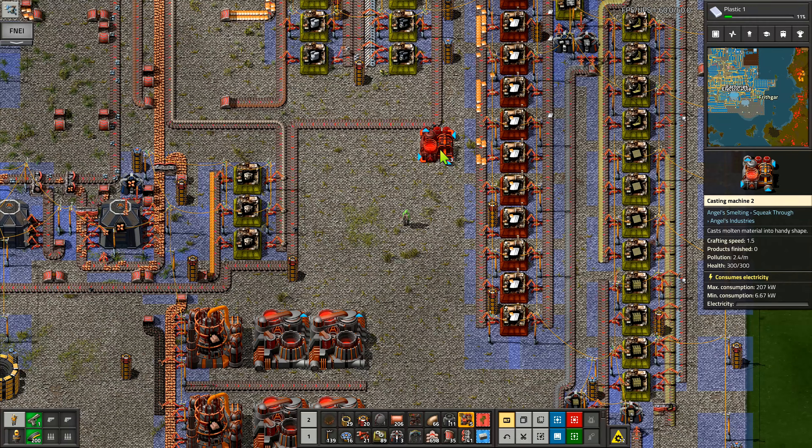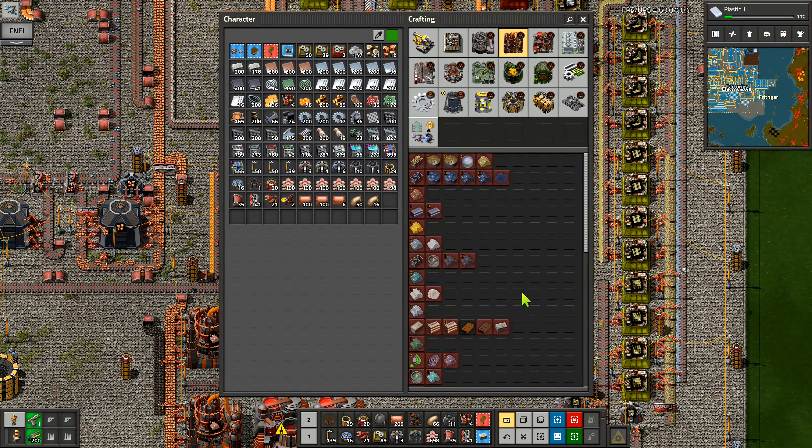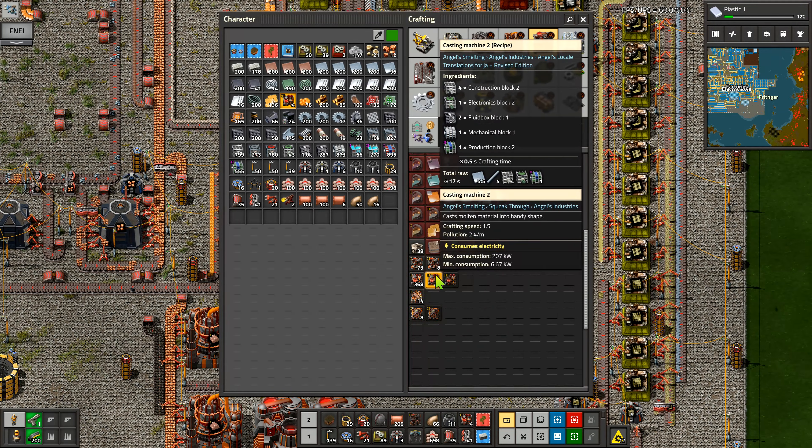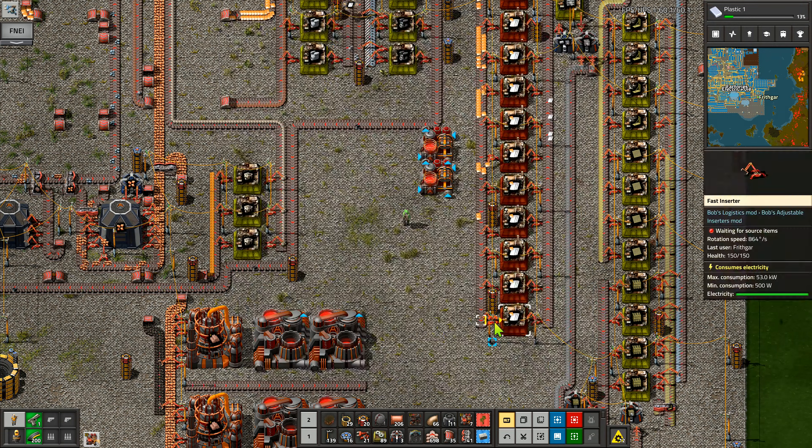Hey folks, it's Frithgar here, how you doing? Welcome back to Factorio and our bat challenge - that is the Bob's Angels thousand challenge. You're right in the way of everything so let's move you out of the way.